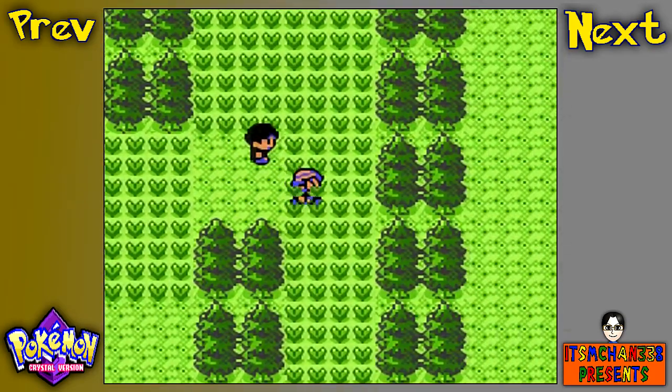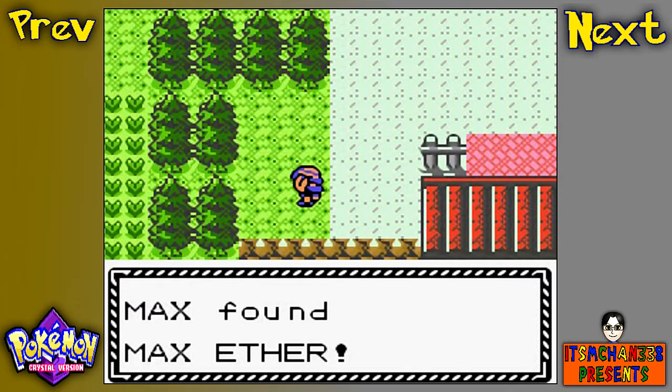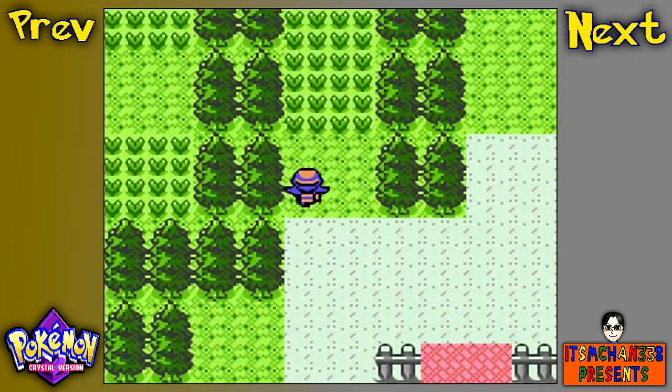Continuing onwards, I'm going to go past you. And if you head over here, you get yourself a Max Ether, which heals all Power Points for a move.